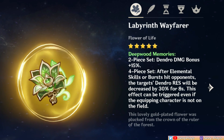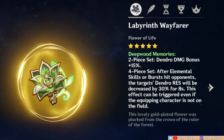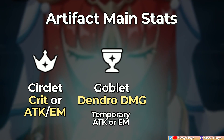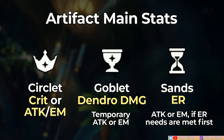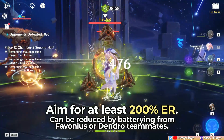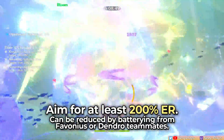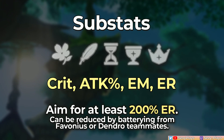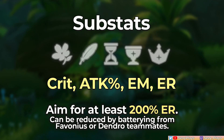Aside from Traveler's ER requirements, their artifact main stats are relatively flexible. The higher priority is really getting the 4-piece Deepwood set bonus — even using 4-star pieces — in order to shred that Dendro resistance. The circlet can be Crit, Attack, or EM. For the Goblet, Dendro damage is preferred, but EM or Attack can temporarily suffice. For the Sands, I highly recommend using an ER Sands — because of the 80 energy burst cost, your ER stat goes up pretty high. A general ER target would be at least 200%. If Traveler is the only Dendro on the team, they need high ER since their main battery is themselves. This can be reduced by having a Favonius user or another Dendro teammate. For substats, Traveler will want Crit, Attack, EM, and ER. In summary: focus on the ER requirement first, then set bonus, then main stats, and farm better substat artifacts as you go along.